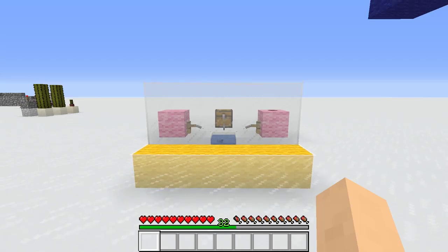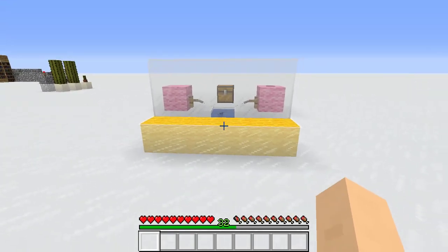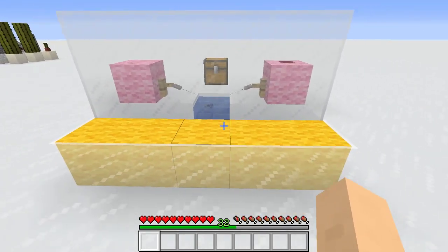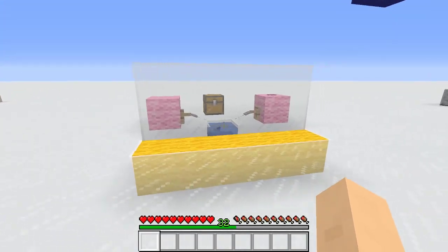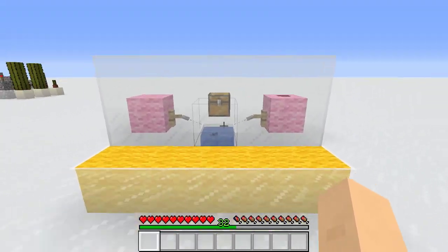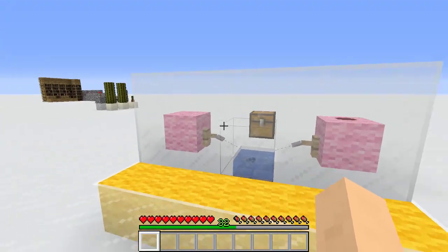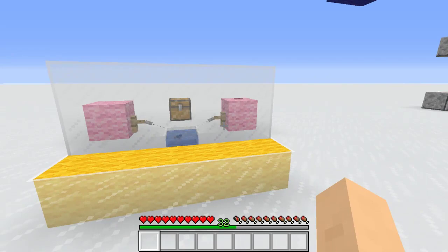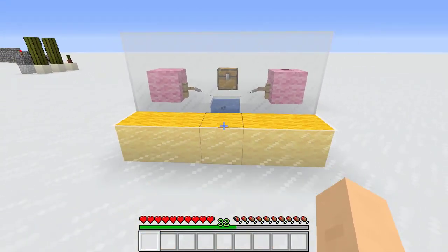Hello everyone, my name is Pokingfish and welcome back to another video. Today I'm showcasing this really cool pufferfish-activated redstone signal, which I think is a really cool idea because there's no buttons, levers, or hidden anything involved. It's using a very simple idea — the concept came from an episode of Hermitcraft, and I just thought I'd figure out how to make it and do a video on it.